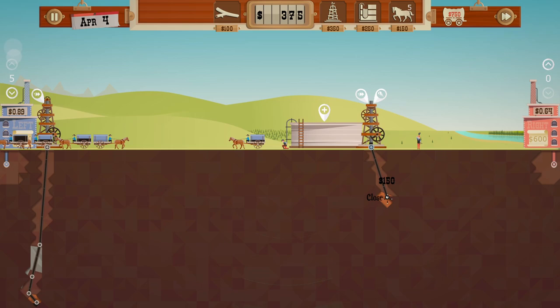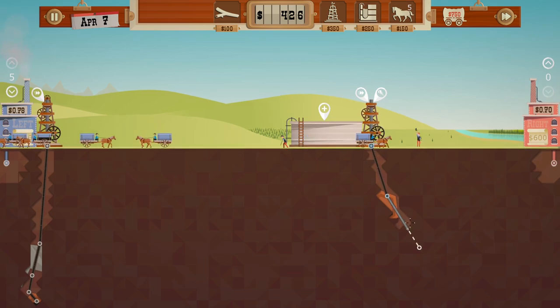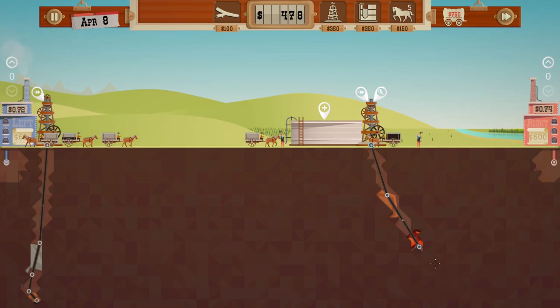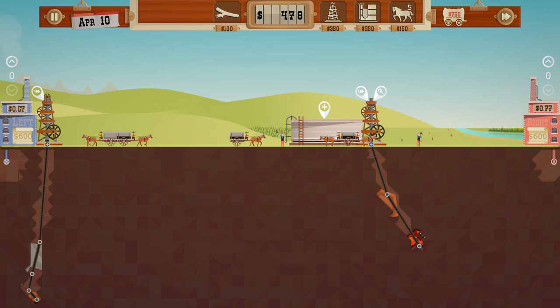We gotta find more stuff over here. Just go for it. He found it fairly quickly, which leads you to believe it's fairly high up. So we're gonna keep selling. Found more stuff over there as well. Oh, that's lava - this is fine though, we can drill through it. Does drilling into it cause trouble? I know it's possible to use magma to actually increase the oil deposits.